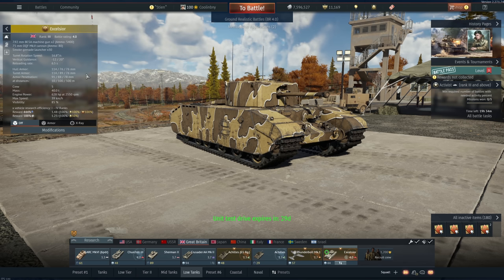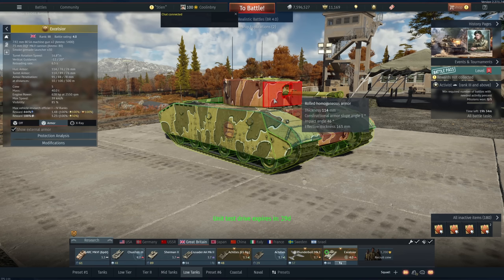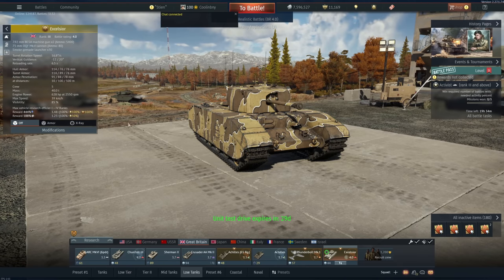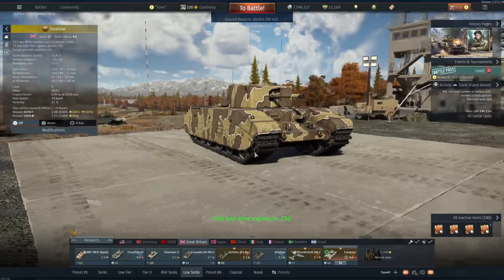Hey everyone, Tankenstein here. In this video I've got gameplay for the Excelsior - a rank 3, battle rating 4.0 ultra-rare heavy tank in the British ground forces tech tree. It was given as a reward during the World War II Chronicles event in 2017 and is one of the rarest vehicles in War Thunder, currently costing over 300 GJN on the marketplace. It's got 628 horsepower in realistic - almost a thousand in arcade - and huge amounts of armor, like a Churchill but with mobility.